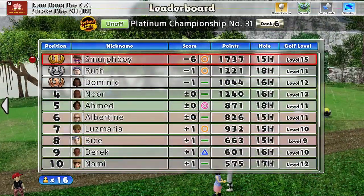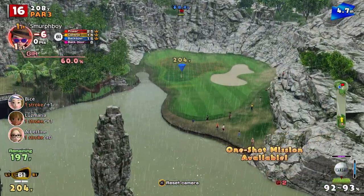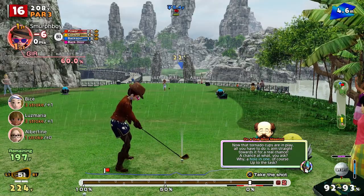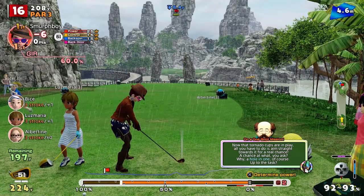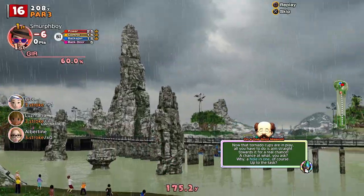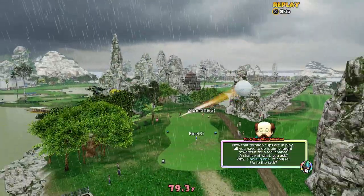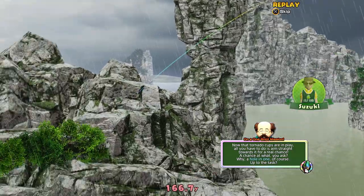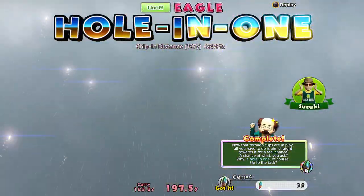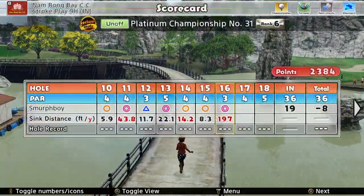Par three, 16. This one's not too bad — it's a little bit downhill. We're much further away, 200 yards. We don't want something mad. You want a hole-in-one? Yeah, okay, we'll go for a hole-in-one. Did we put enough on that? We'll definitely land it on the fairway — got to go bounce. In she goes! The whole no-spin thing seems to work with Tornado Cups. You only get four gems for a hole-in-one — you should get like 20 for that. That gets us to eight under.